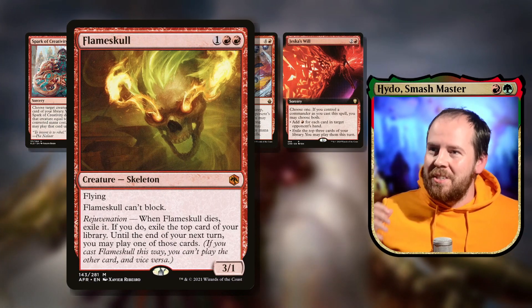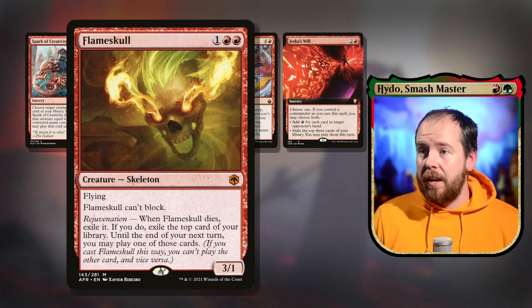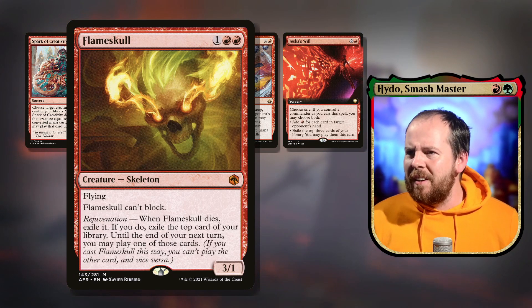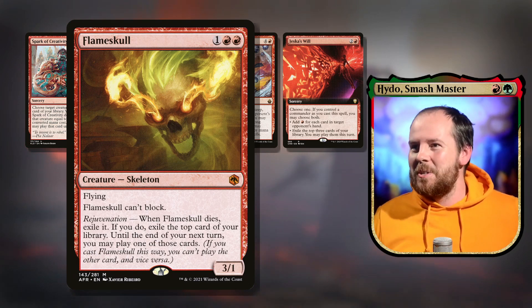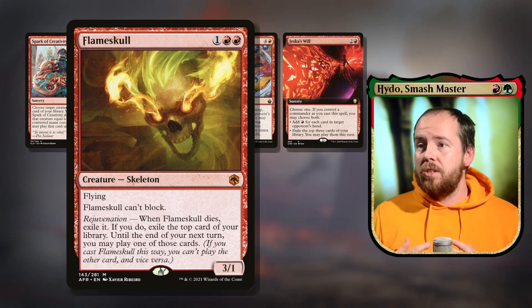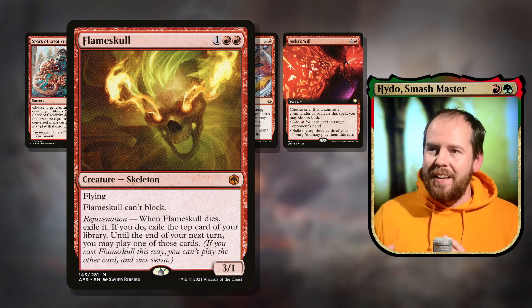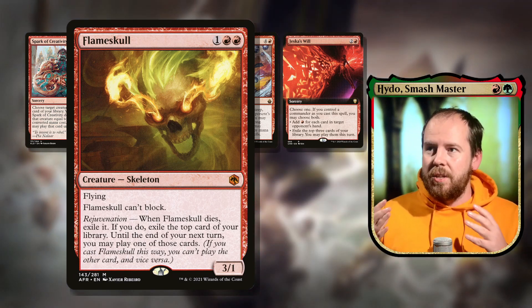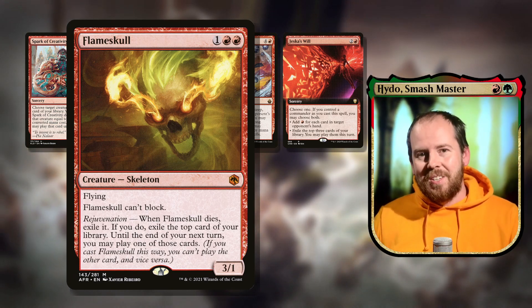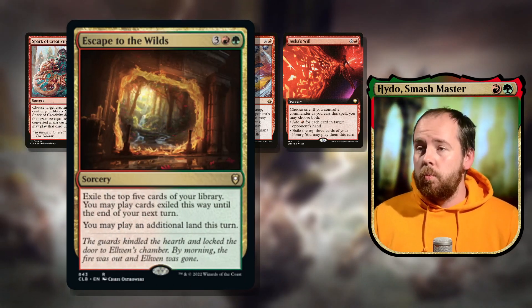There's Flameskulll — three mana 3/1 flying skeleton that can't block. When it dies, exile it; if you do, exile the top card of your library, and until end of next turn you may play one of those cards. It always lets you recast Flamesk ull, which you can sacrifice again to cast something else, and each time we get a wolf.